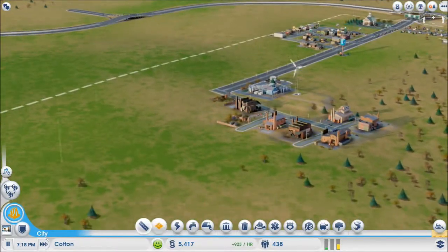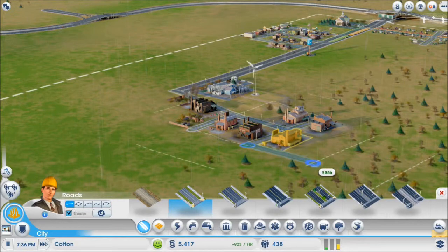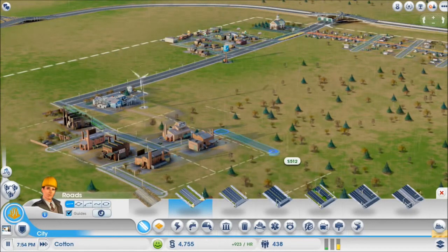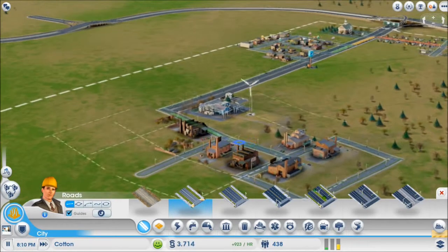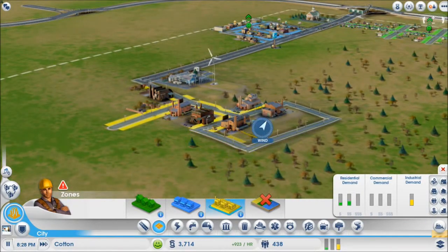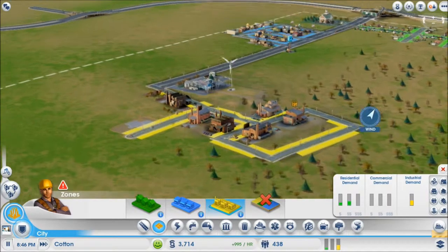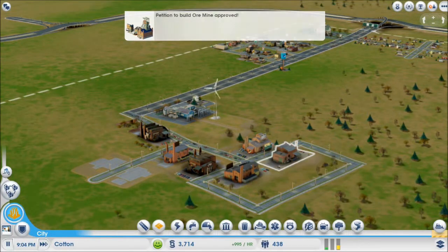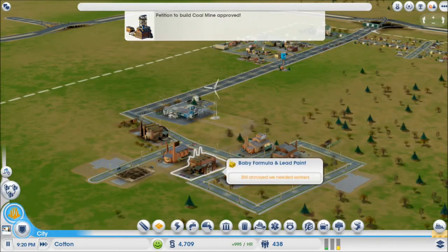Oh, it's raining — ew, rain rain go away. I can't snake between those two buildings, but I can try this — not quite. Okay, let's access some more industrial areas. I got an ore mine. Okay, so it's still annoyed — we need workers. I'll hopefully get some workers soon.